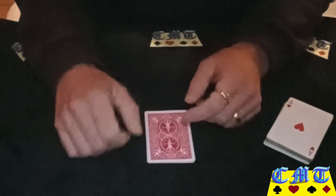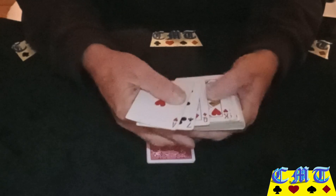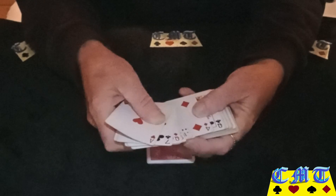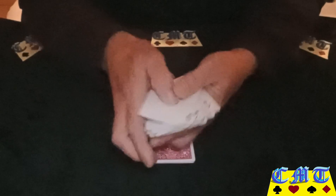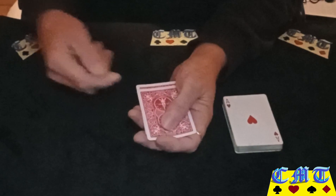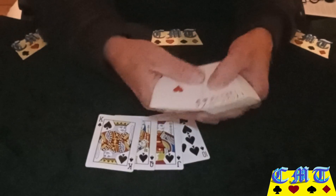There are loads of different ways you can finish. The way I've done it in the performance is saying 'he likes to do something a bit different — take a look and see if you can see an ace of spades in here,' then spread the packet. Somewhere near the middle you're just going to pull that bottom card out underneath the packet and then square it up into the packet, placing it upside down in the middle.